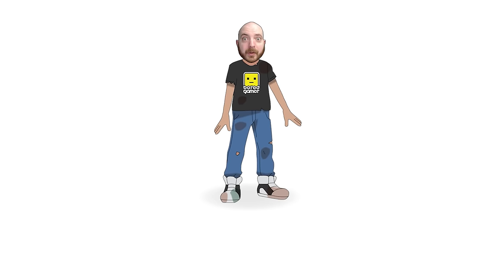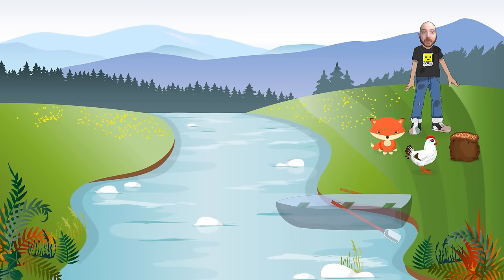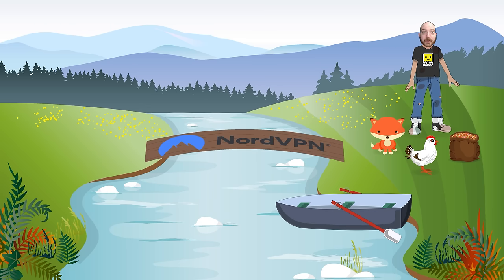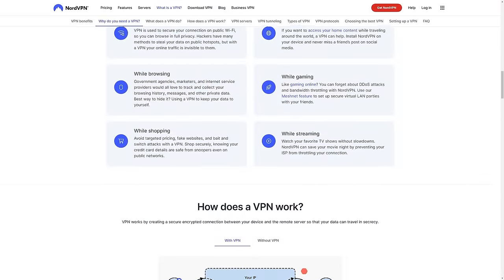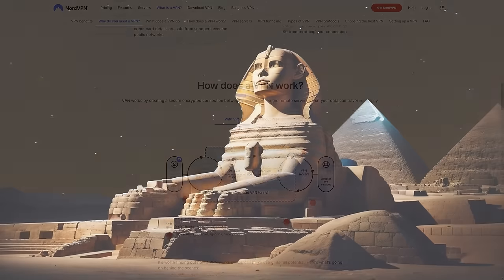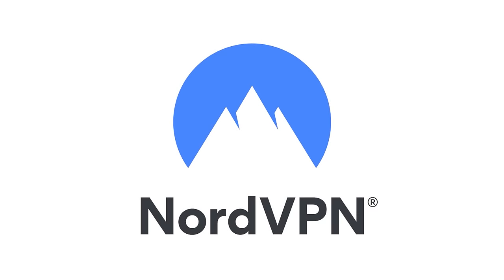Let me set you a riddle. You have a fox, a chicken and a sack of corn, and you have to transport them from one side of the river to the other using a rowing boat. You can only carry one at a time. You can't leave the chicken and the fox together, nor the chicken with the grain. How do you do it? With nordvpn.com slash boardgamer. Turn that on and set your location to the other side of the river. Not only do you have all your wares, but you can get around regional content blocks, have your data encrypted for more security. It's easy to toggle on and off and non-invasive.